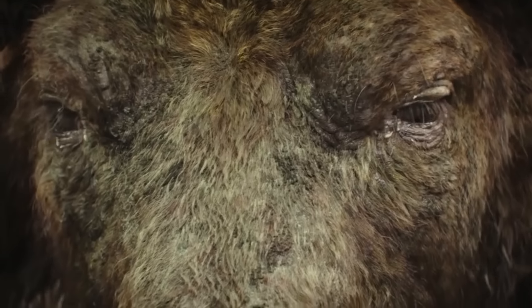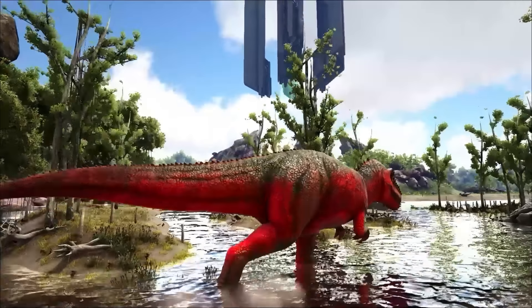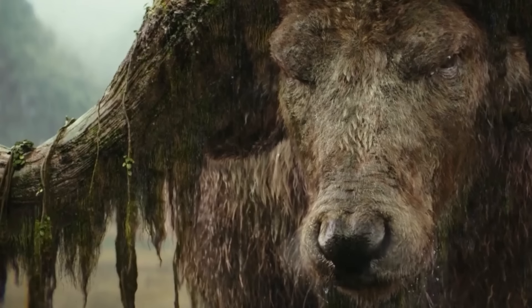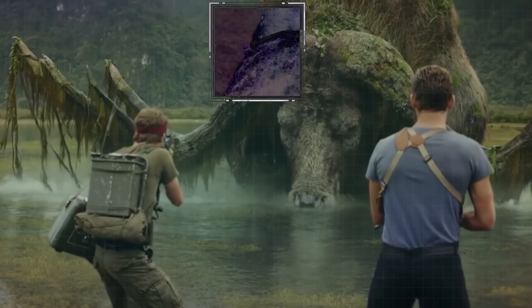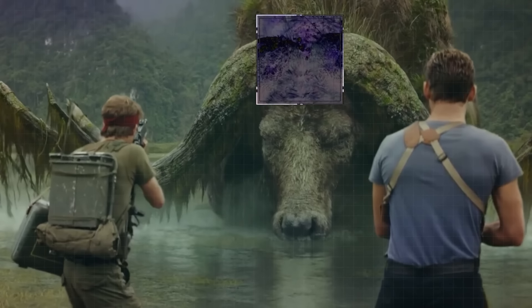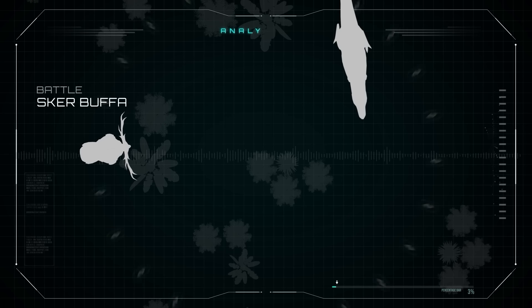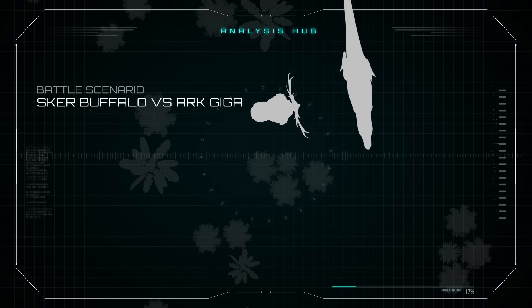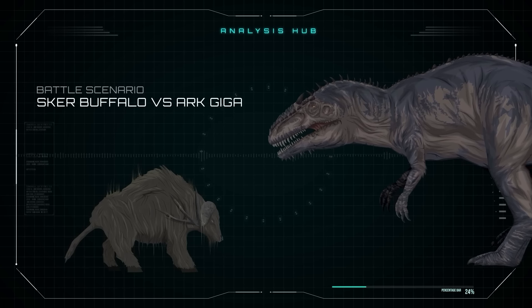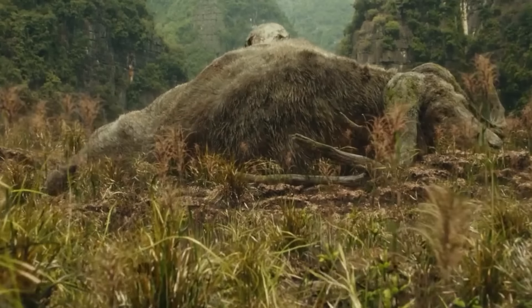Scurr buffaloes are interesting since they could technically injure the Giga in critical locations. Full-grown Scurr buffaloes are not to be considered pushovers — the bony mass on top of their skulls could pack enough force to crush bone, especially if they act in large numbers. Whether they have the nerve to do this is up for debate. Otherwise, these creatures would be nothing except a source of food for this giant predator, which will cause some issues down the line.